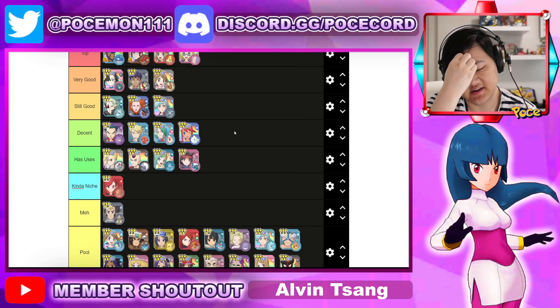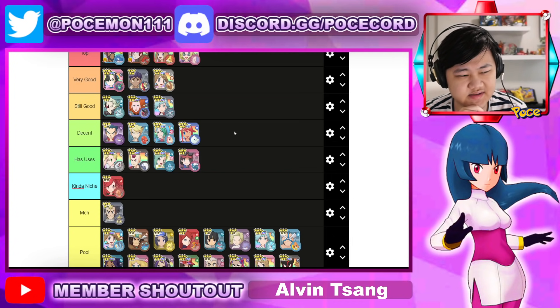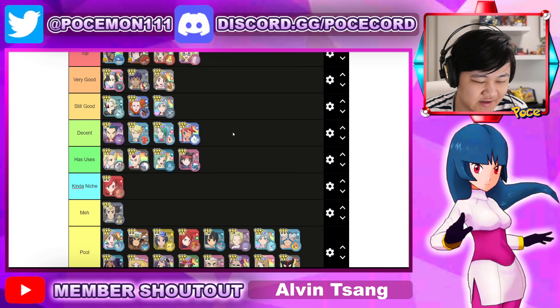Total Kiss is probably solid decent. Her sync nuke isn't super easy to set up, but it does a lot of damage. It's kind of restrictive and sometimes you might get the status you don't want on the opponent, which would be a bit of a disaster. But outside of that, obviously very good.